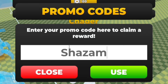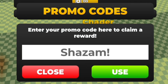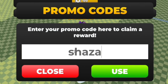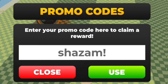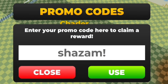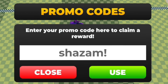Next, redeem the code 'shazam' — S-H-A-Z-A-M. This also gives you a double movement speed boost. Worth noting: these codes work regardless of capitalization, so don't worry about getting the capitals right — they'll work either way.